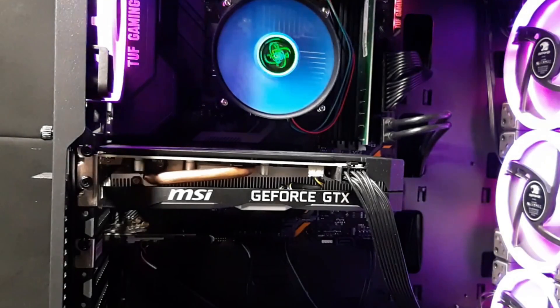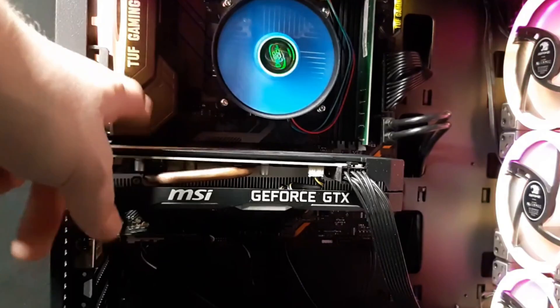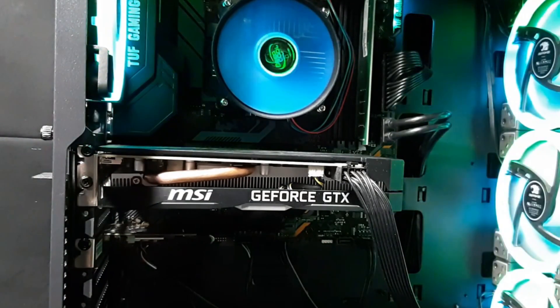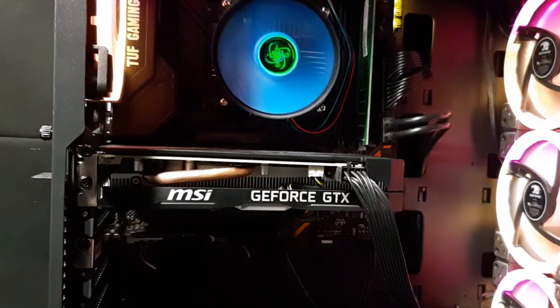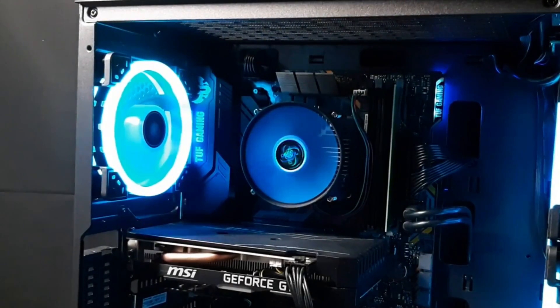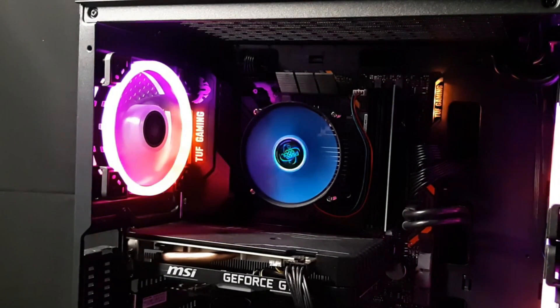To start things off, we have a GTX 1660 graphics card. Everything will be listed in the description below. This was a custom pre-built computer. It comes with an Intel i5 and an Asus B365M Plus motherboard.